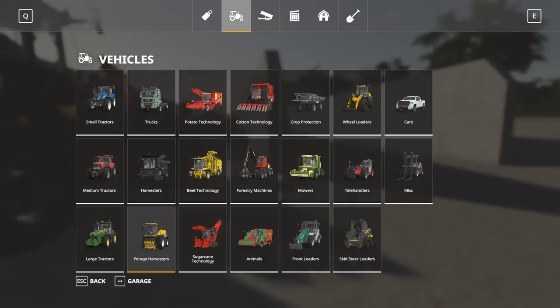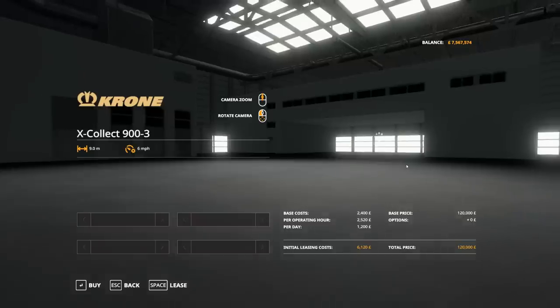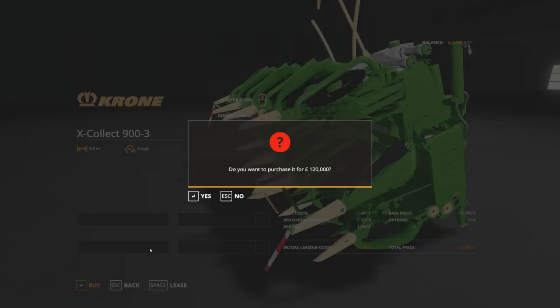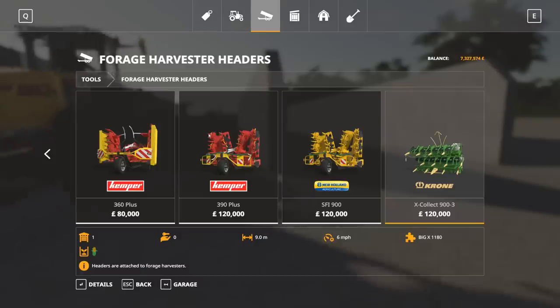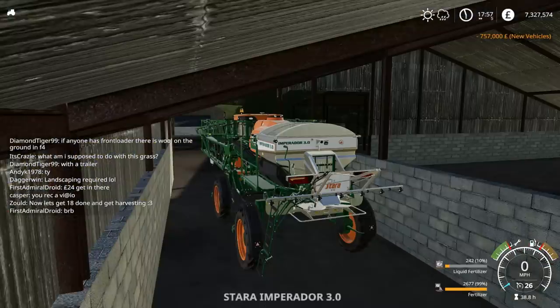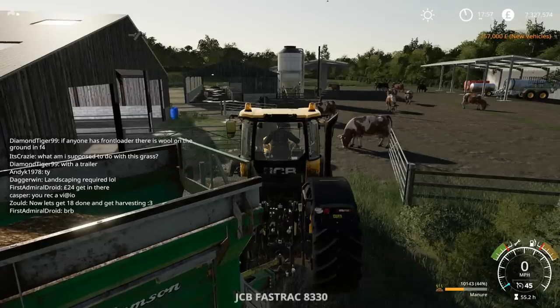Next I need to get the headers. Now it is maze so we need to go for the maze headers. They're going to be quite expensive — £120,000 for the header! That's extortionate. I'm actually lost for words. I'm guessing that is reflecting the real life price, but if it's not, that is extreme — on top of the harvester price itself.